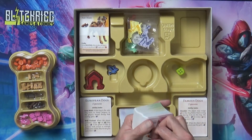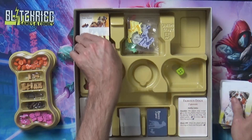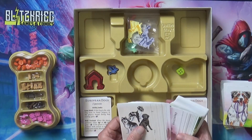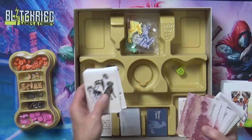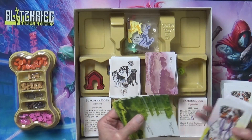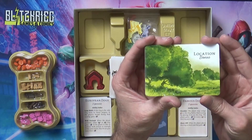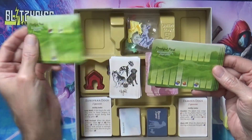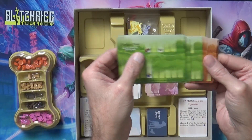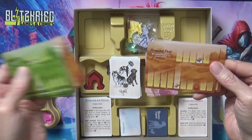Then we have a ton of these cards - we'll see if they got different backs or not. Those all look the same, oh I see different backs on these. Then these say 'Location Bonus' on them - you can see they've got different spots with different little symbols on them, so I'm assuming putting extra stuff on locations maybe.